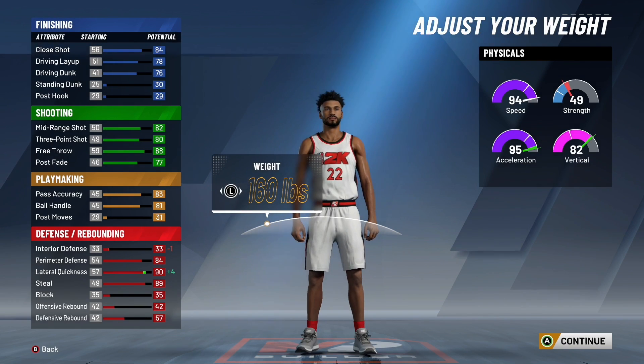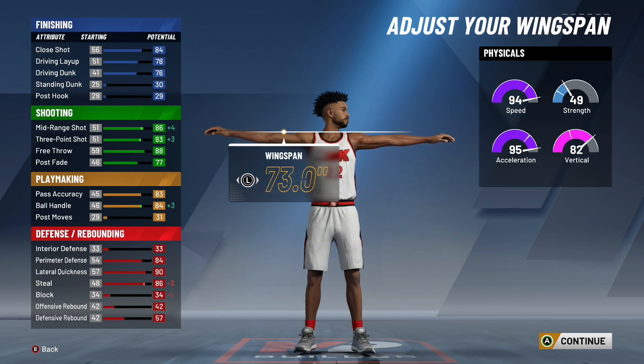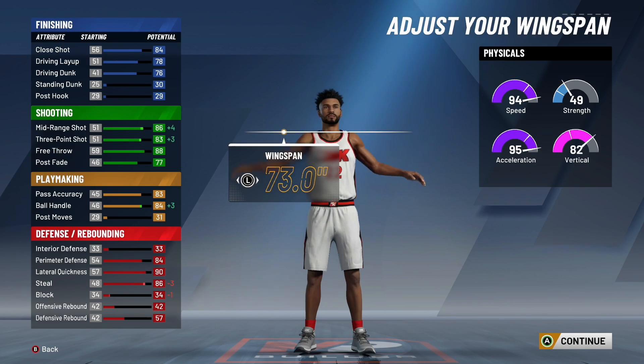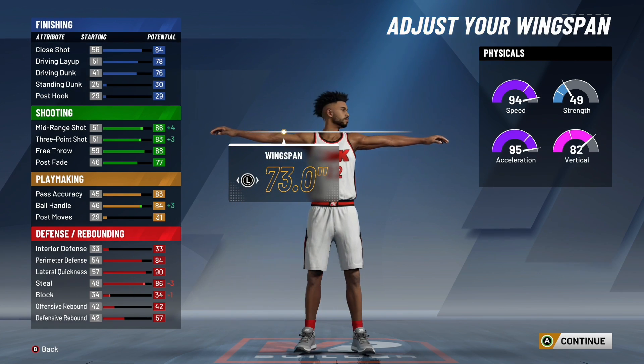For weight, just put it to the lowest which is 160 pounds so you get a little better acceleration and vertical. For wingspan, same thing — minimize it for better shooting and ball handling. With this build you get an 86 mid-range, 83 three-pointer, and your ball handling is 84. You need an 86 ball handling to speed boost, so off the bat you won't be able to speed boost. But if you play with somebody using silver floor general you'll be able to, and when you hit 99 you'll have 88 ball handling and be able to speed boost.